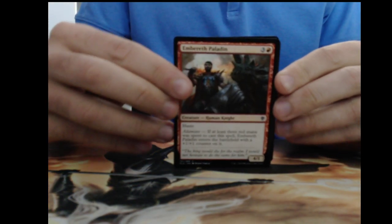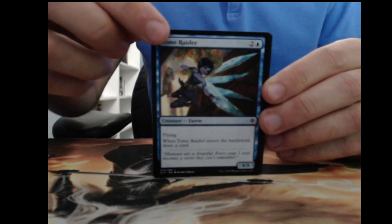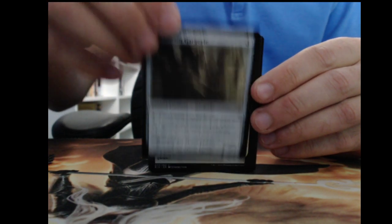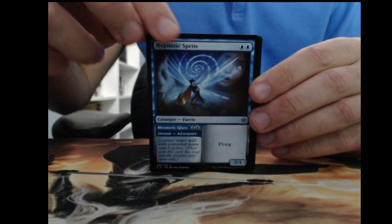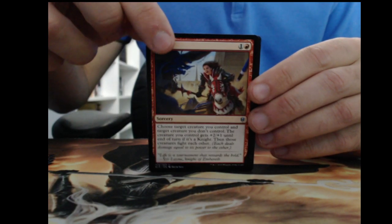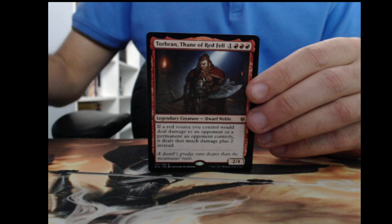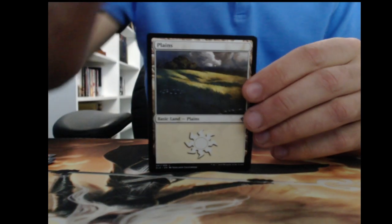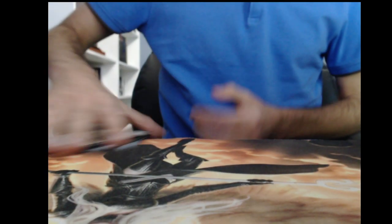Got some pretty decent cards so far. Embercraft Paladin, Shining Armor, Tomb Raider, Giant Skewer, Charmed Sleep, Trapped in the Tower, Fling, Hypnotic Sprite — so Counterspell and Creature — Joust, Edgewall Innkeeper — very good card in Adventure decks, a good engine to draw cards. And Torbran, Thane of Red Fell — a way to deal extra damage in Mono Red. Very nice art on the tokens in this set — they've really upped their game with the extended art.